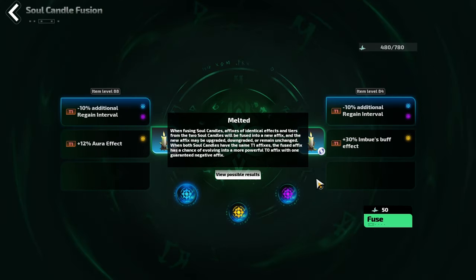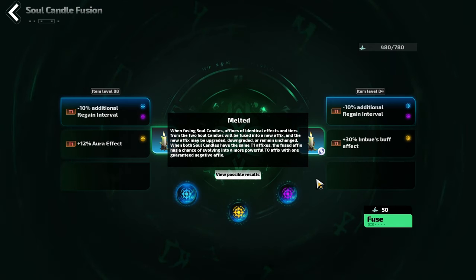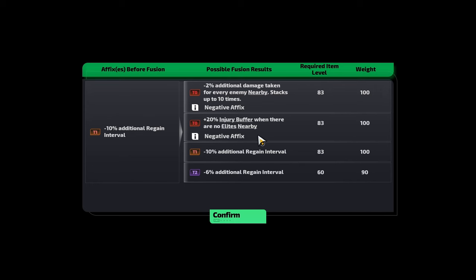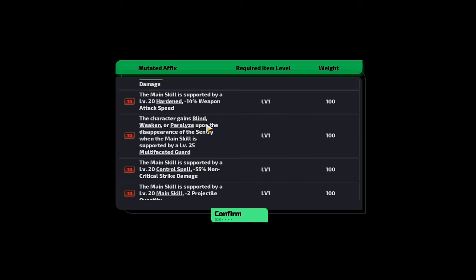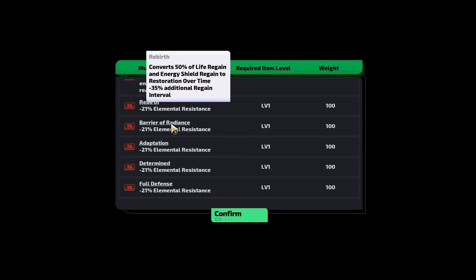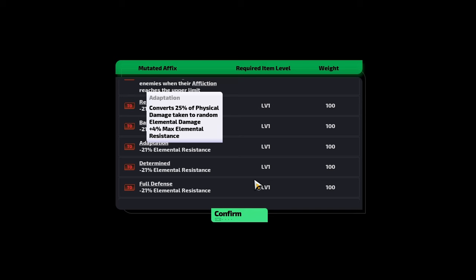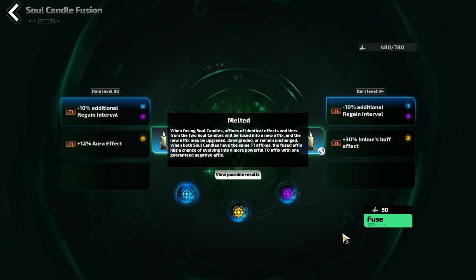A blue modifier means that when fusing candles of identical tiers, the mod can be upgraded or downgraded — potentially turning a tier 1 into a tier 2, or upgrading it into a powerful T0 affix. For example, combining minus additional regain gives you 100 weight toward additional damage taken or injury buffer, 100 weight for it to stay the same, and 90 weight to become T2 — so more often than not you'll get one of the T0 affixes. Purple means the mod can mutate, and the mutated possibilities include additional support gems on your main skill as well as very powerful mods such as major talents like Rebirth, Barrier of Radiance, or Adaptation — though these seem to be very rare.